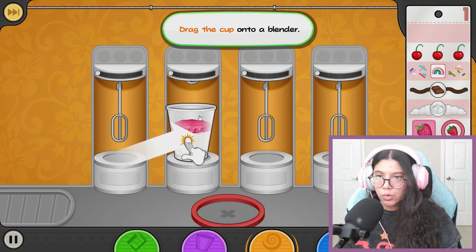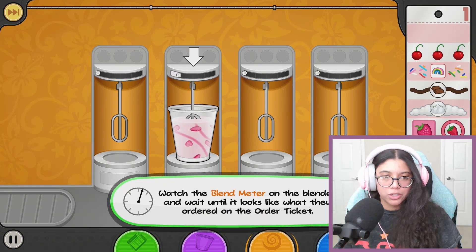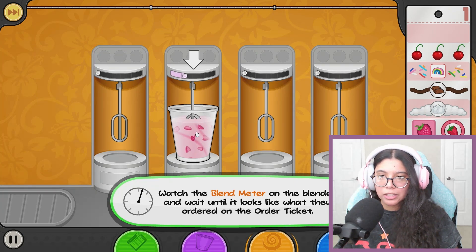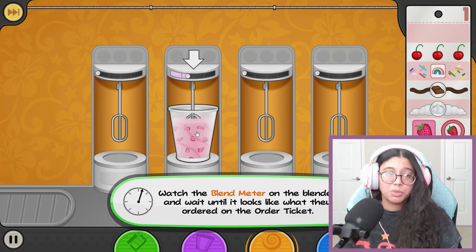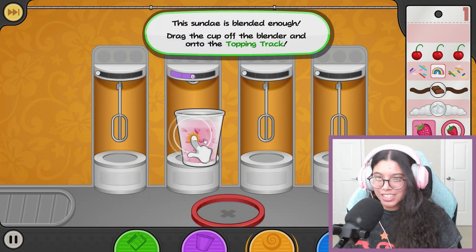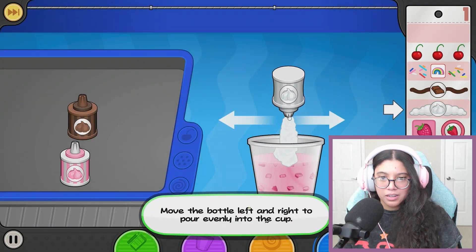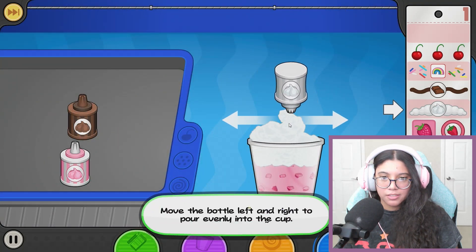Take it - you want the second one. Watch the blend meter. We gotta match it - she wants a medium swirl action. It actually looks pretty good, I could go for a freezy or smoothie. There we go, so I pop it here.